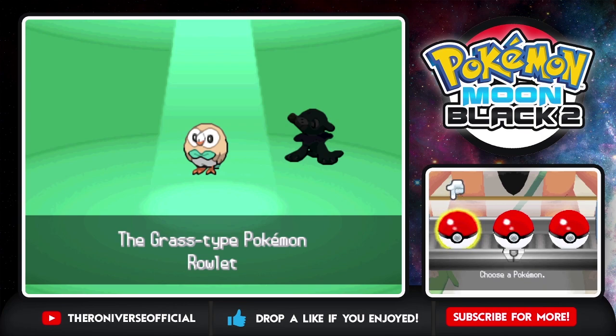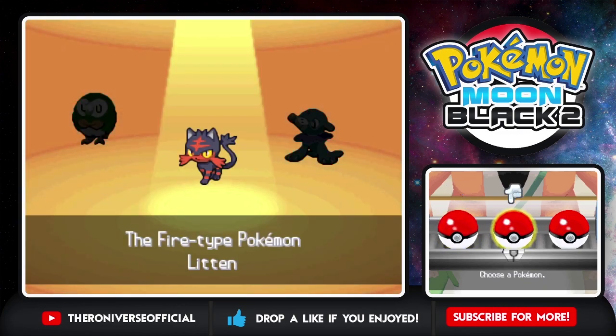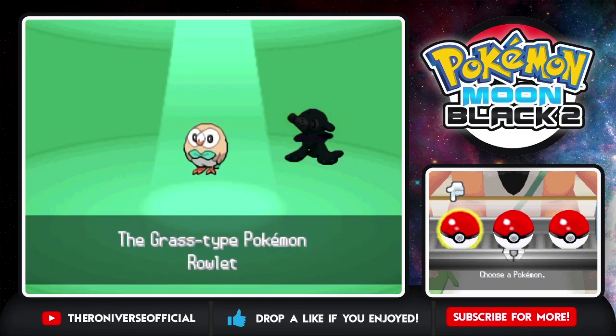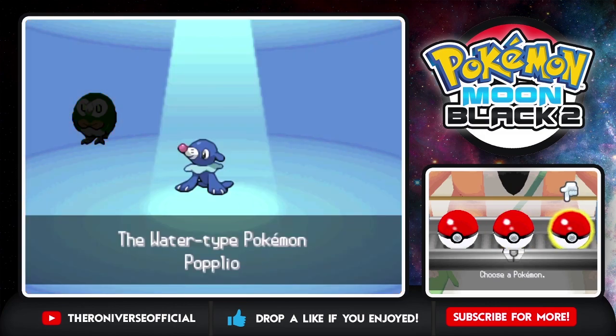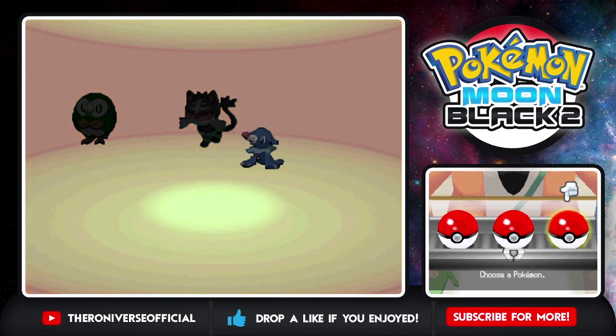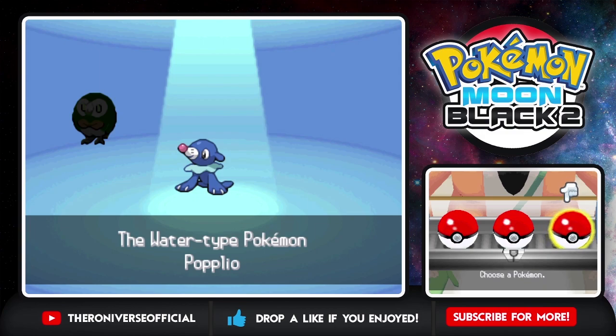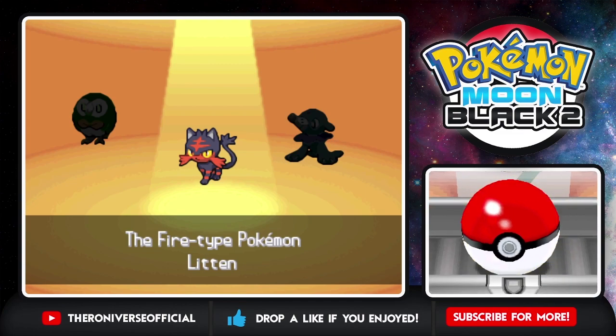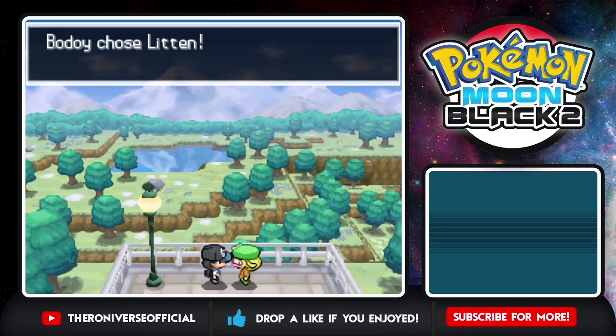Litten is just a pure fire type, and then Water Fairy if I evolve Popplio into Primarina. That's gonna be a hard decision for me. Any single one of these is gonna be a new experience, so I do not know which one to pick. Goodness gracious — I might just cut the video to when I actually choose the Pokemon I want. Now I know what I'm gonna try — I'm gonna go for Litten, because why not? I'll choose the cat today.